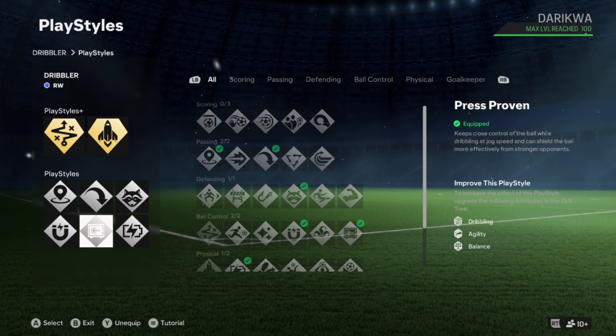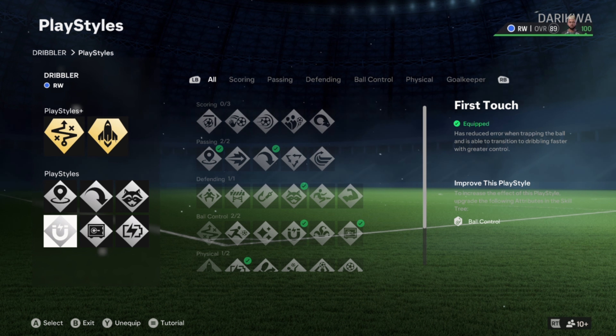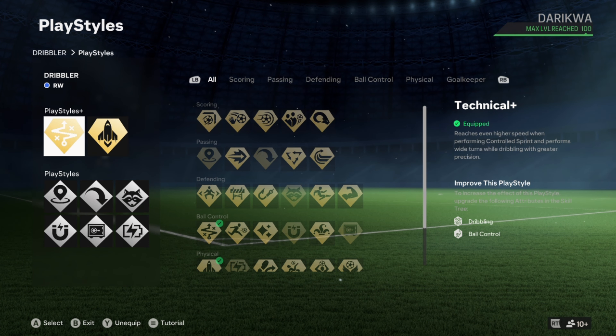Press proven allows you whenever you do slow down to be able to protect the ball — it's a very underrated one in this game. This next one here is huge for the game because it allows you to recover at half time. Not only is your stamina going to be decent for sprinting and maintaining sprints, but this one is going to allow you to recover, which is absolutely massive. First touch is so, so underrated.